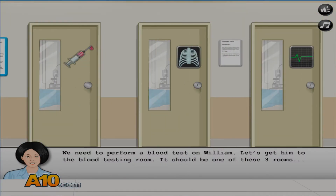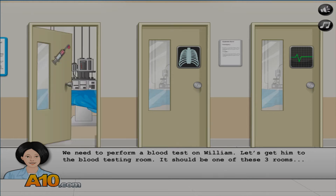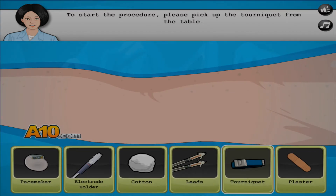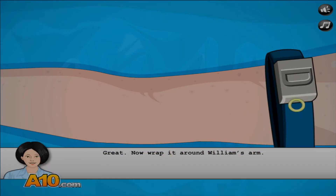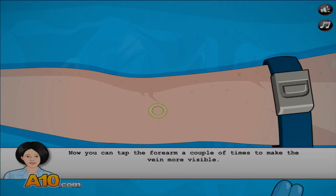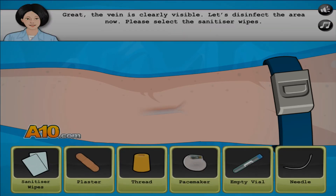We need to perform a blood test on William. Let's get into the blood testing room — it should be one of these three rooms. It's obviously got to be the one with the blood syringe on, right? To start the procedure, please cut the tourniquet cap from the table. Tighten that up. Now you can tap the arm a couple of times to make the vein more visible. Tap that arm! Great, the vein is clearly visible. Let's disinfect the area now. Please let the sanitiser work.